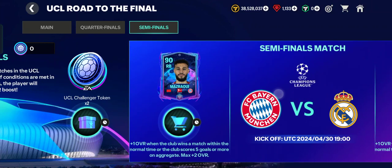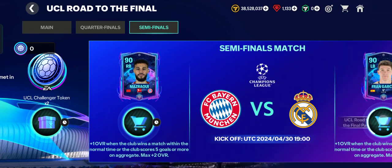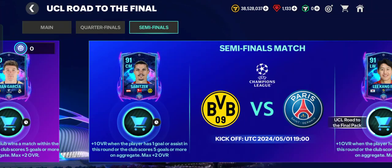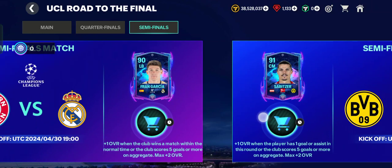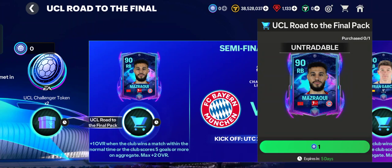You can get these players for free: Mazraoui, Fran Garcia, Marcel Sabitzer, or Lee Kang-in. Choose the player that you need.